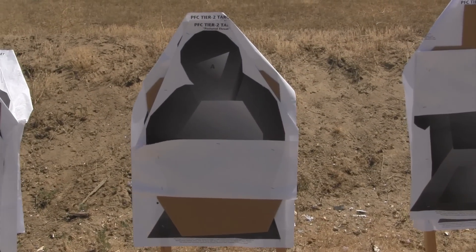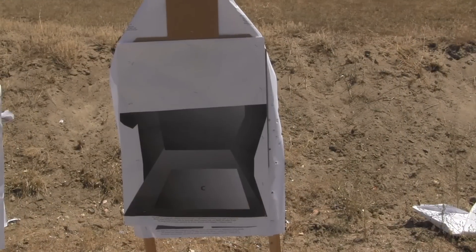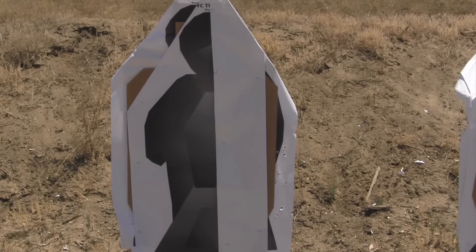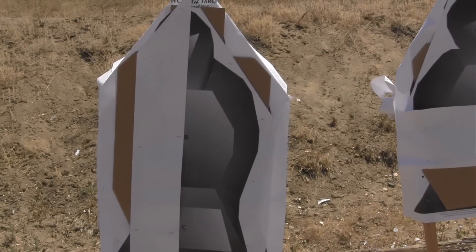This particular drill is called High, Low, Left, Right. The shooter will have four targets oriented in front of them. The high target is folded in the center with only the upper half exposed, the low target shows the lower half, and the left and right targets each show 50% of their respective sides.